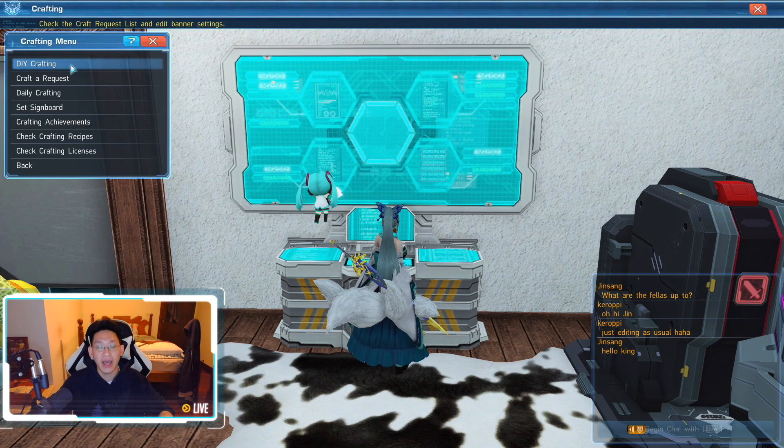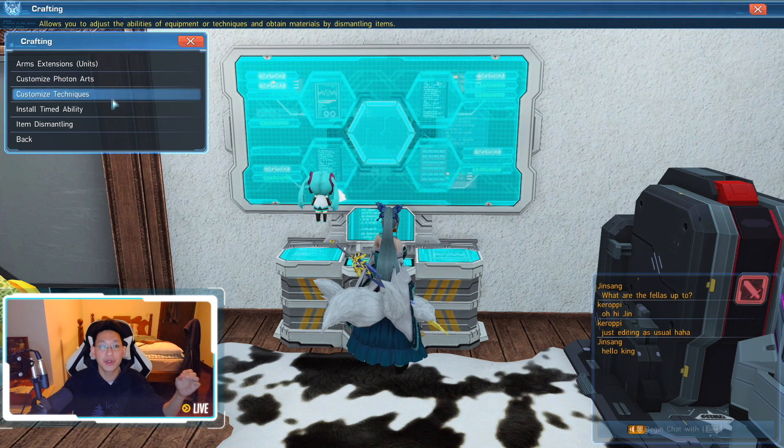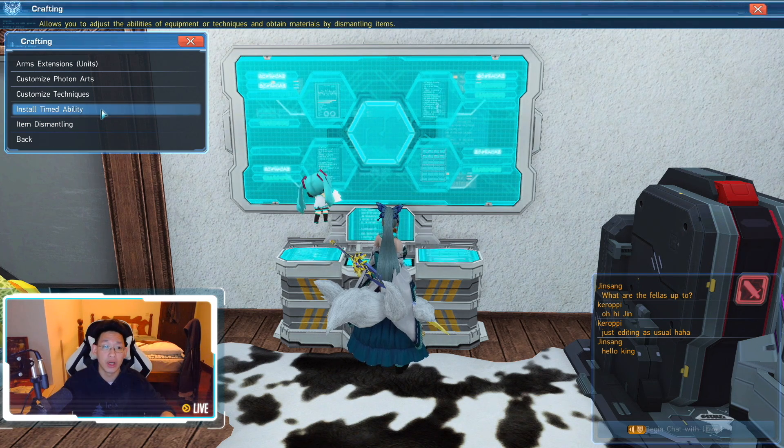We're going to click on crafting menu and in DIY crafting, you'll notice that you can do armed extension, photon arts, customized techniques, install timed ability, and item dismantling. Install timed ability is the one you want.